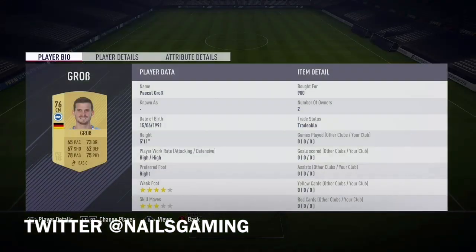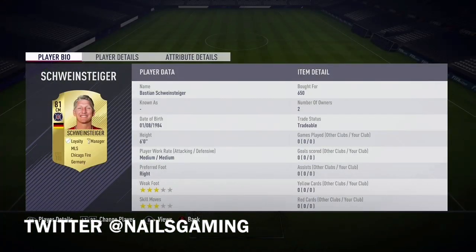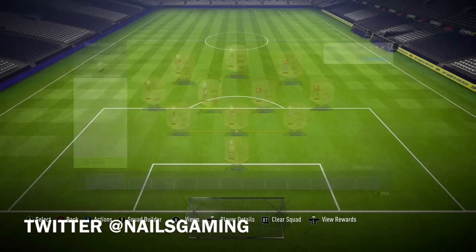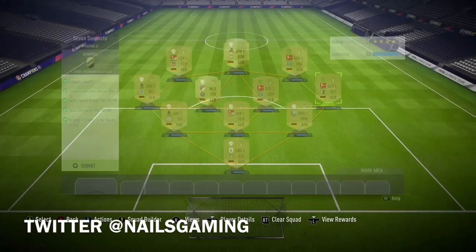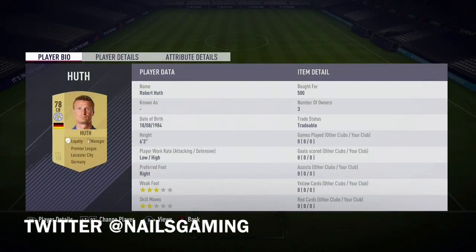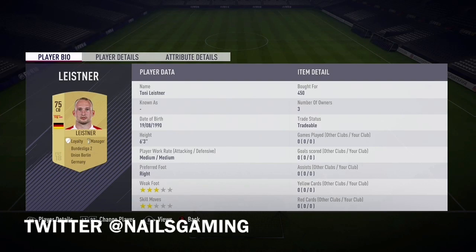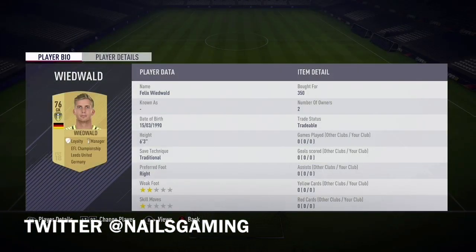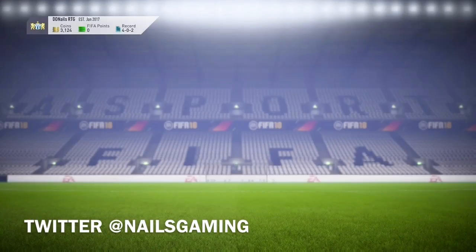I know some of y'all are going to ask how much I spent — I spent around 6K to 7K on this SBC, so 6K at the max. I got Schweinsteiger for a really good deal at 650 coins. I personally recommend that y'all bid on these players. You can get some crazy good deals for cheap if you just bid instead of buying now. Coins are really valuable right now, so be smart — waiting a minute or two can save you hundreds of coins.